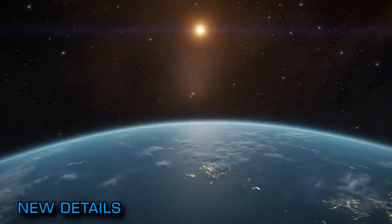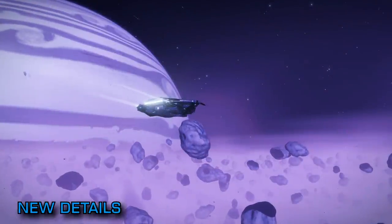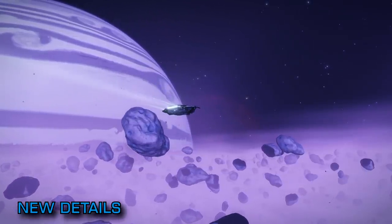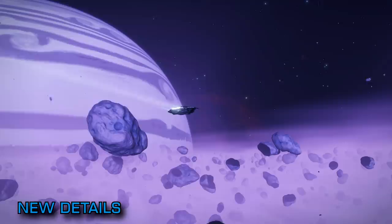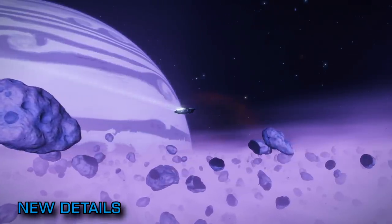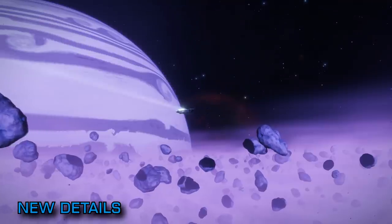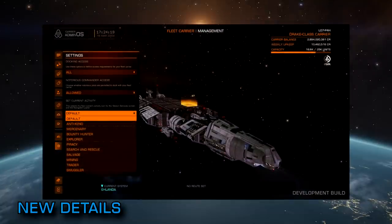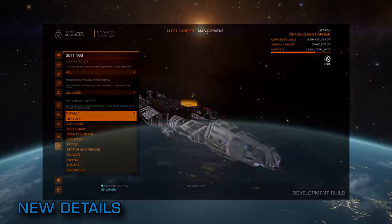The customisation options to carriers are a much welcomed change, meaning everyone's carrier will be bespoke to their own gameplay style and mission requirements instead of the fixed build carrier idea that was discussed previously. Commanders can now set an identifier that will place an icon next to the carrier on the contacts list, giving an indication of the features of that carrier — be they mercenary, explorer, mining, search and rescue, or anti-xeno.